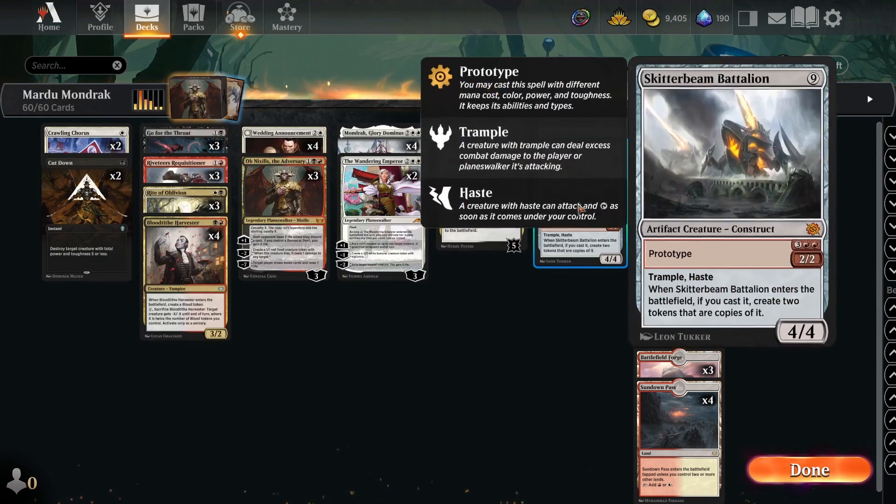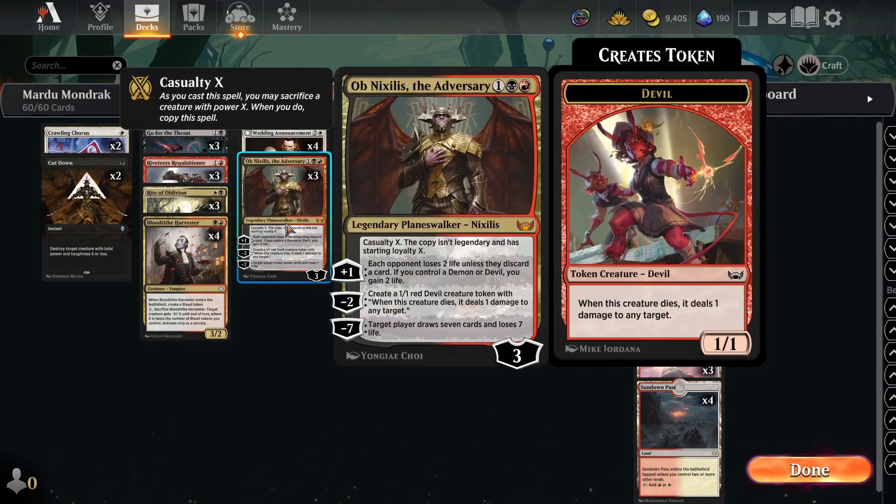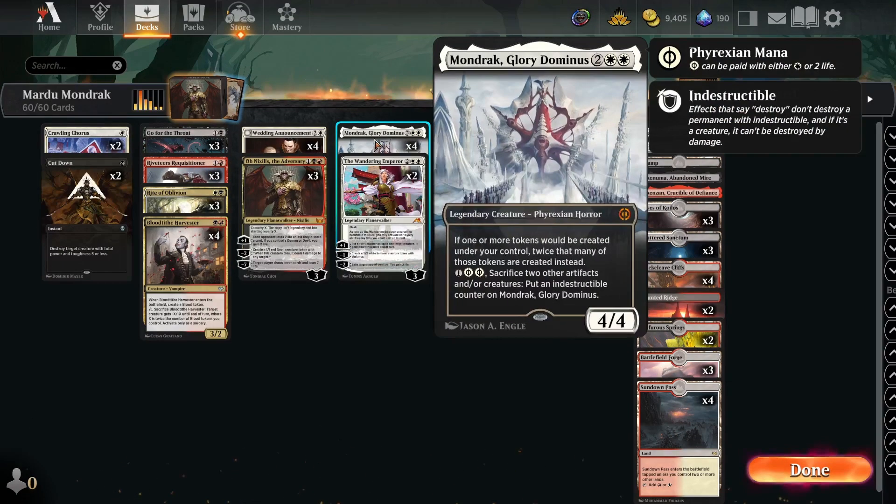At the top end we have things like Sanctuary Warden, Skitter Being Battalion, Wandering Emperor, and Obnixilis the Adversary. When you cast Obnixilis with Mondrak, it doesn't actually make three as you cast it — it makes a copy of the spell, and the copy enters the battlefield as a token, so it's not creating a token unfortunately. But minusing to make multiple devils is very powerful.